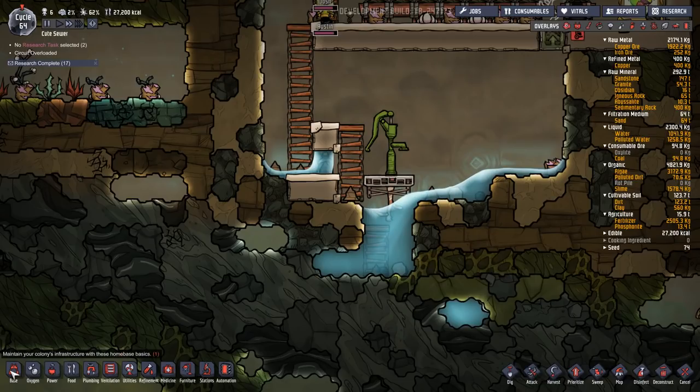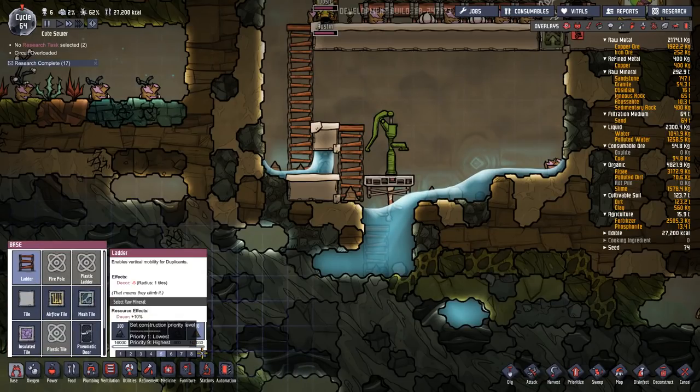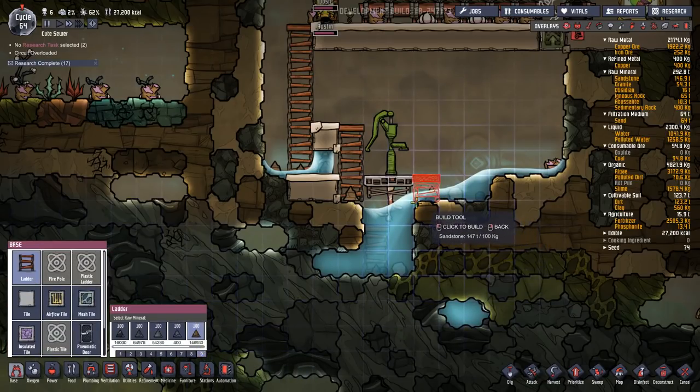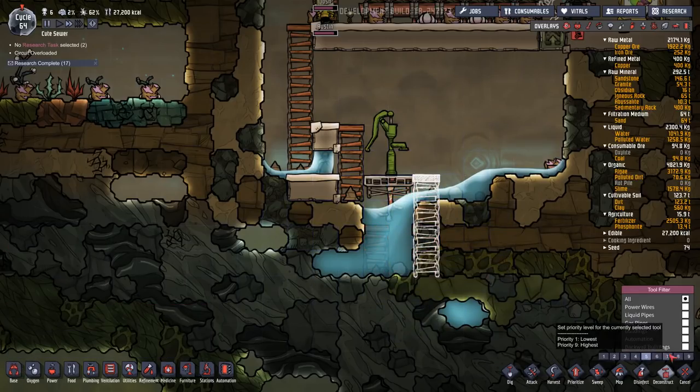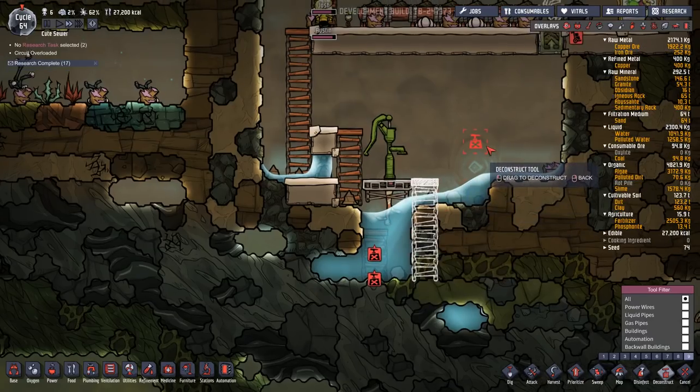How do we actually run this? I can't believe I may have figured this out. We're going to priority nine a ladder down here, and then priority nine deconstruct these two.